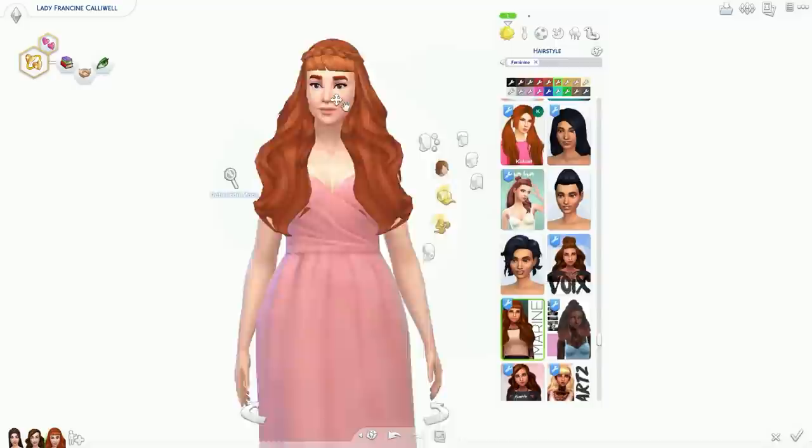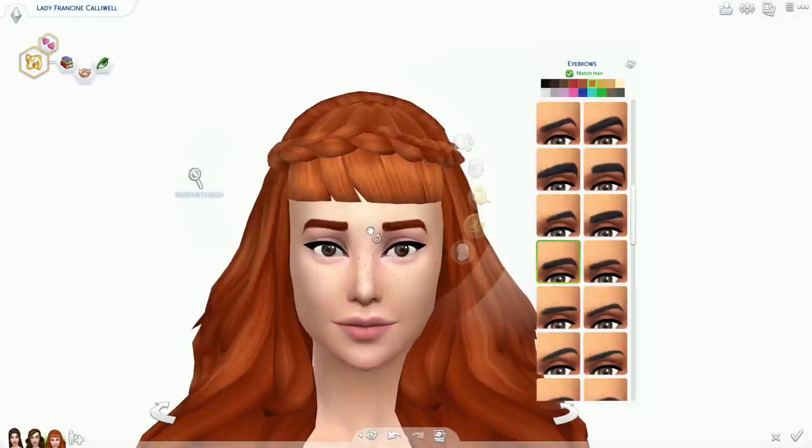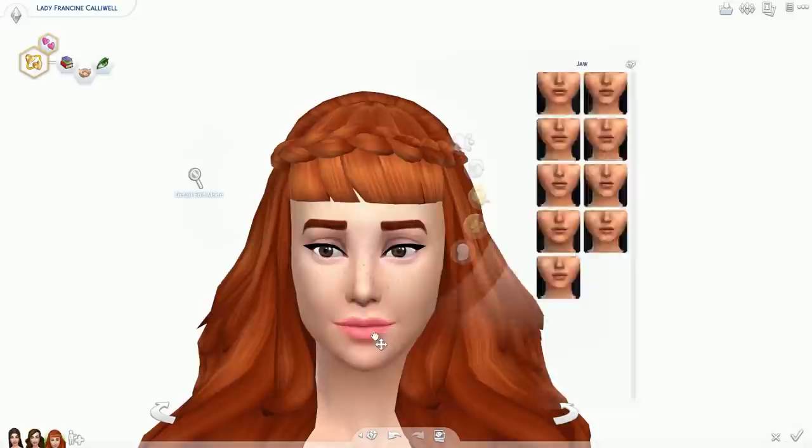The girls are all sisters. I've made them have all different features like different hair, different eyes, etc., because I want them to look different. I want you to know the difference between them, because if they all have brown hair then you're not going to know the difference — it's going to be really tricky.